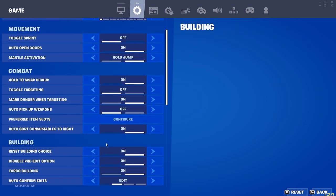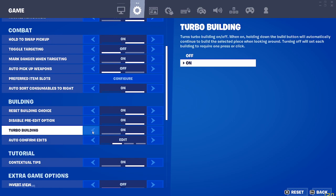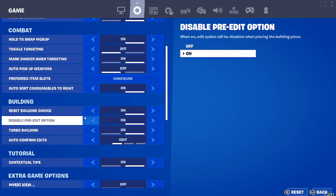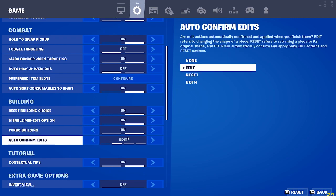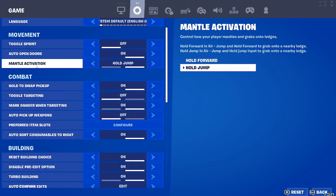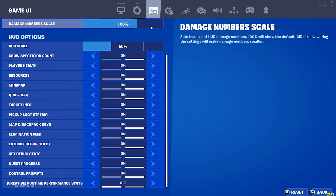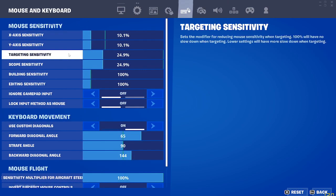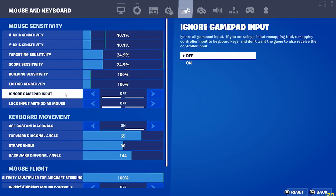None of this really matters but combat and building do. Turbo building on — I need that. Disable pre-edit optional — I need that too. My X-axis sensitivity is 10.1, Y-axis sensitivity 10.1, targeting sensitivity 24.9, scope sensitivity 24.9, building sensitivity 100, editing sensitivity 100%.